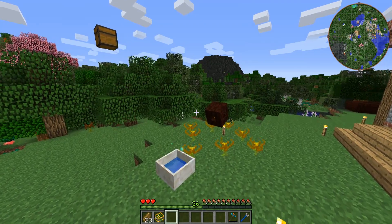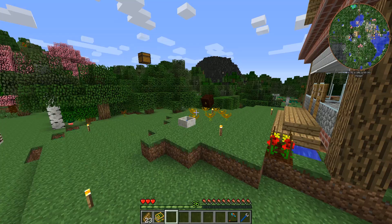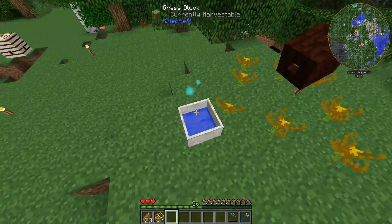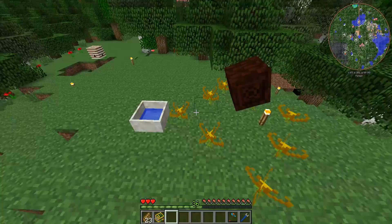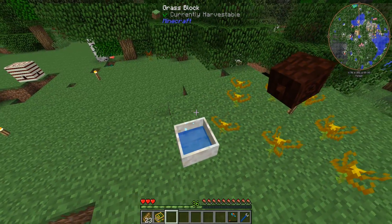Hello everybody and welcome back to Gaming on Caffeine. My name is Isaac and we are back for episode 8 of the Crack Pack. Last episode we started out with some very early game Botania — we got our mana pool, our mana spreader, and some endoflames to allow us to turn fuel into mana.